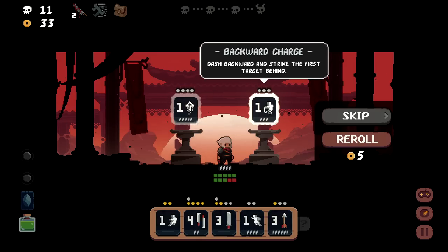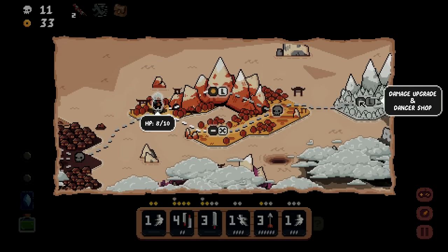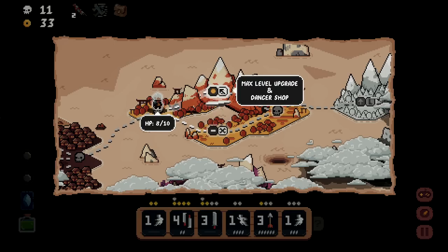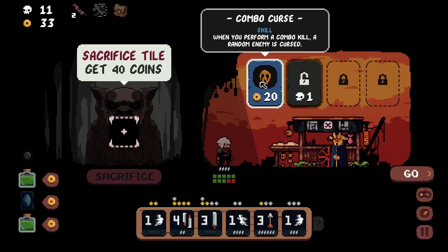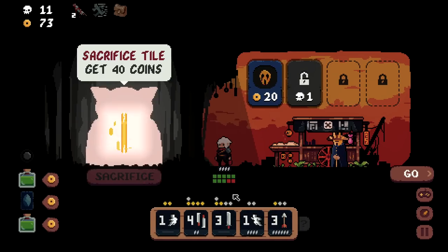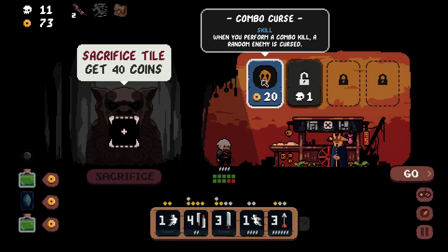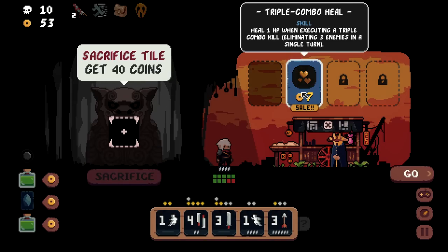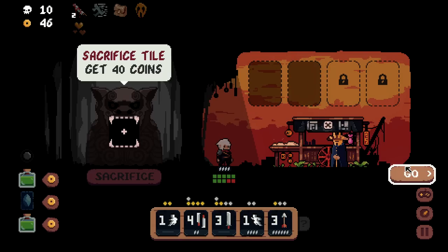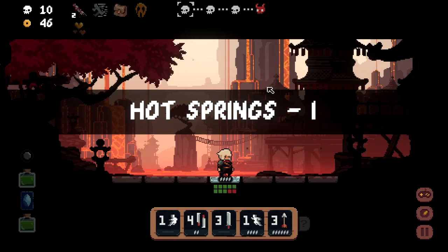There's so much more content now — it used to end after about three areas. Max level upgrade, plus a sacrifice tile option giving 40 coins — that's absurd, I take it and I'm rich. I find a combo skill: when performing a combo, a random enemy gets cursed. I'm comboing every turn. Another one heals one HP on a triple combo. For cheap cost, that's completely fine.